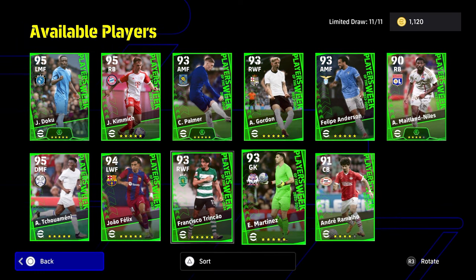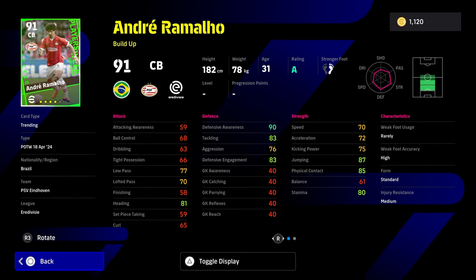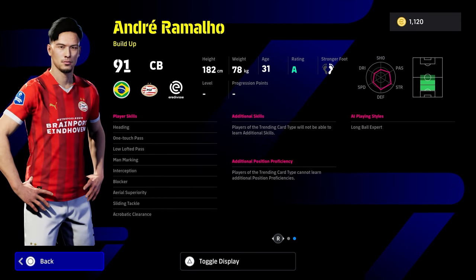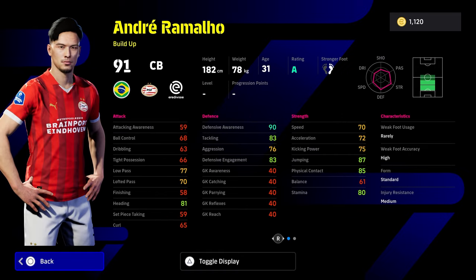You also have these 3 boys down at the bottom here that are very much not worth it. You've got a 76 aggression and 72 stat line there for Andre Ramaglio. He doesn't have a face cam as well, but he does have some blocker skills, interception skills, aerial superiority, acrobatic clearance and heading, and man marking and sliding tackles. He actually has one touch pass and low lofted as well — very nice skills, but the card itself is not going to be it.